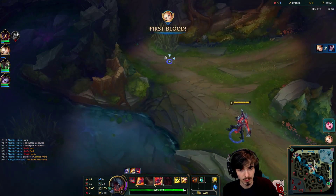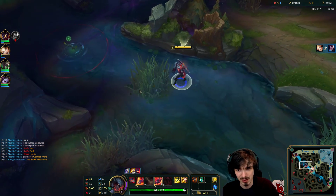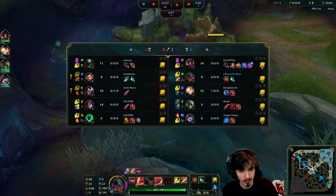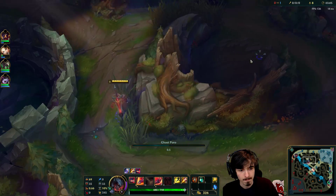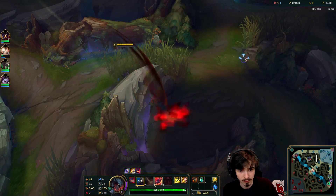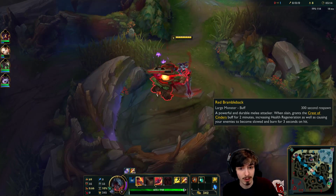Oh nice — that tower shot though, holy crap. Let's see if this guy is up. We have seen him, apparently. He's got 8 CS, which means he's done 2 camps, just like me. Unfortunately, one of them was not at red buff, so that's nice.